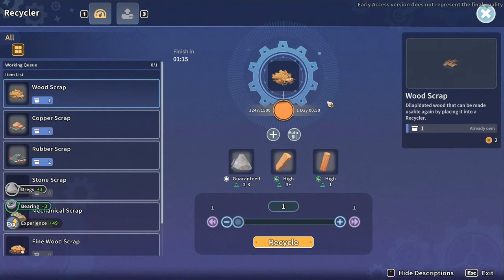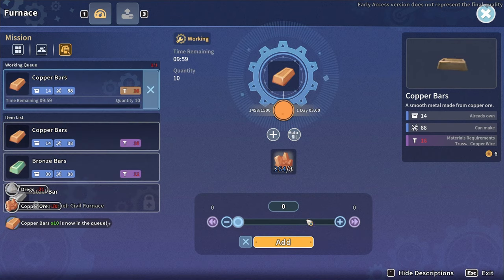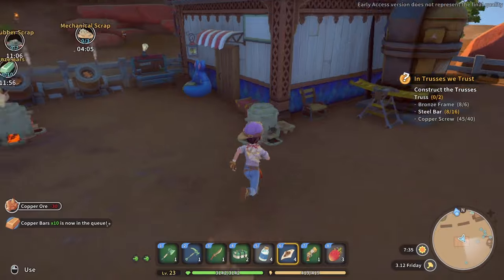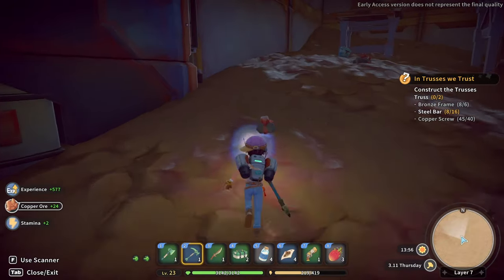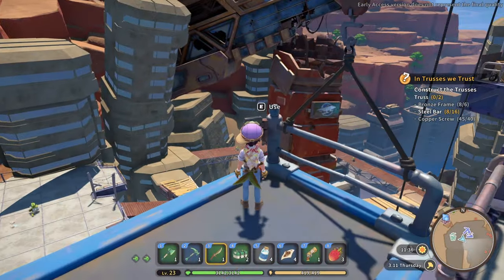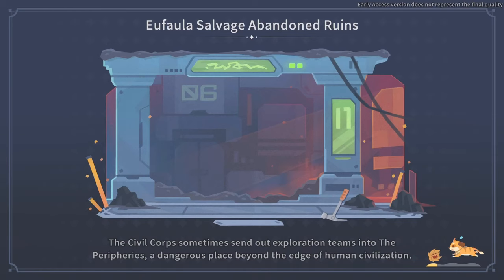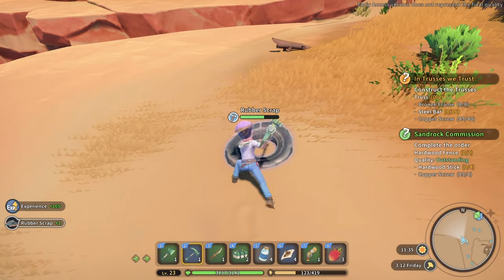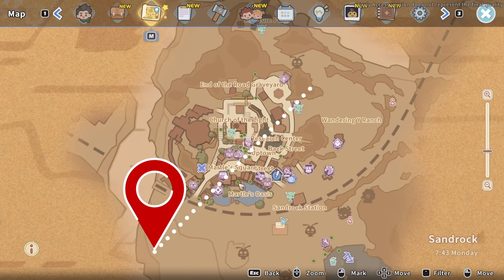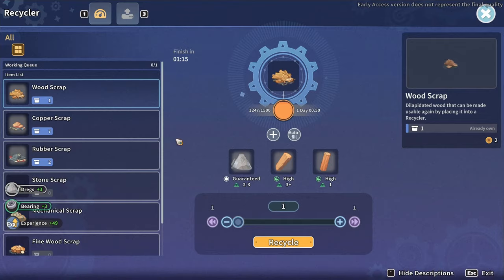Stone can be obtained by recycling stone scrap, mining gravel or other rocks, from rocket roosters, or bought at Euphala Salvage. Copper and bronze bars are another very important material — you can process copper bars from copper ore, or bronze from copper and tin ores. Both ores are found underneath the abandoned ruins at Euphala Salvage: copper between floors 1 and 11, and tin through floors 5 to 11. Both ores can also be purchased at the Euphala Salvage store, and copper bars specifically can come from copper scrap, dropped by gigglers, robots, and wild yaknel, or purchased at Hammer Time. Rubber scrap can be one of the harder materials to find — it's located southwest of your house and near the salvage yard.